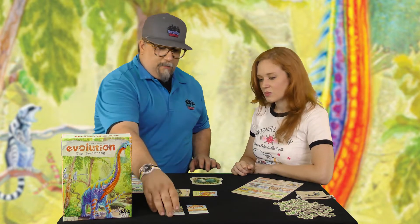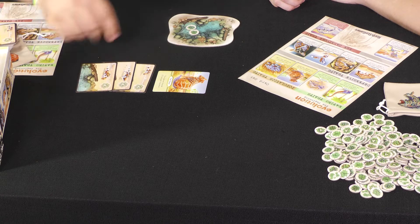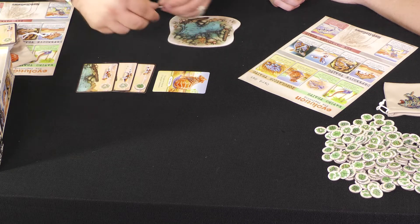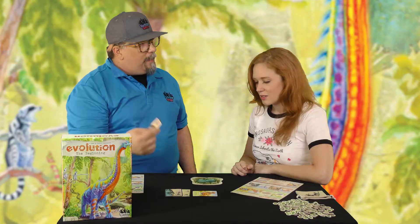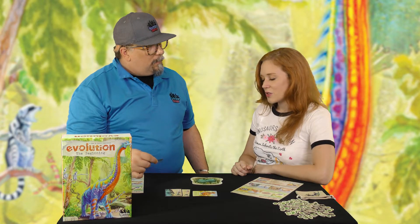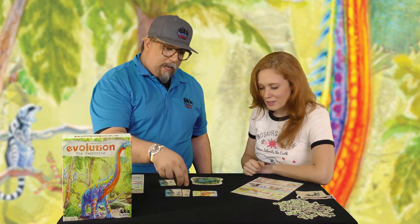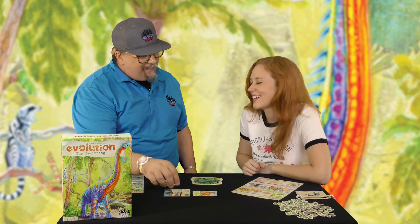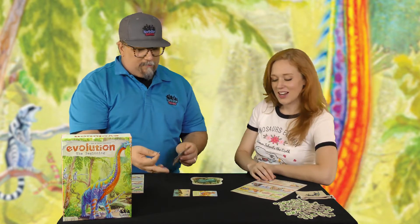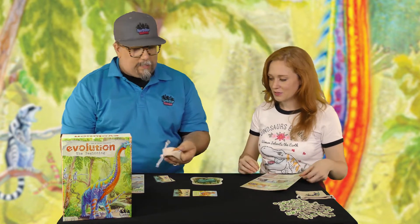If I were to put three population but there's only two food, I would take the first one, the second one, and this population actually has to get discarded because it couldn't eat — so it dies off. With fat tissue, I'm not obligated to fill these spaces. If I don't want to be that fat, I don't have to be. So I'm going to take those two food. At the end of the turn, you eat by taking your cute little decorative bag, putting your food in the bag, and you're done the turn.